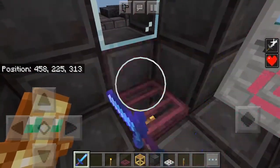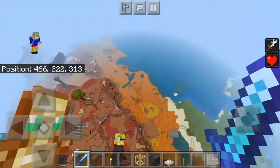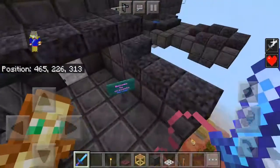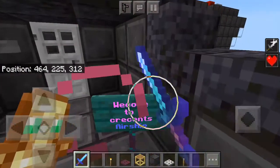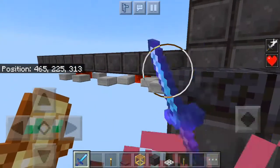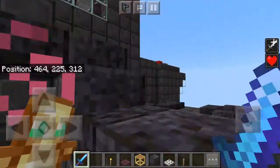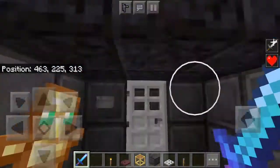There's an entrance, another vent like so, entrance — yoohoo — entrance. Welcome to Crescent's Airship! Yeah, it's my airship, I built this whole thing. There's back wing number two, front wings, the other front wing over there as well. Engine room.